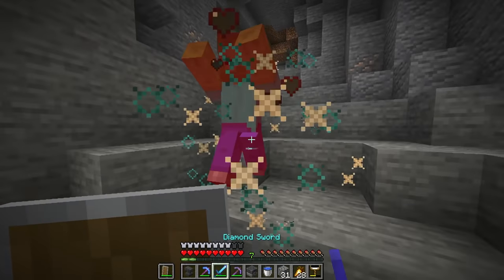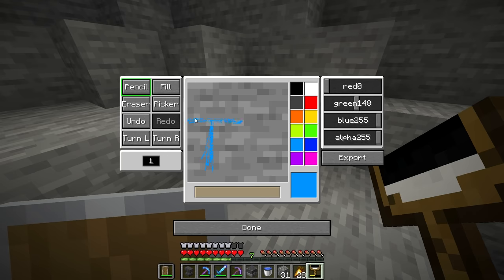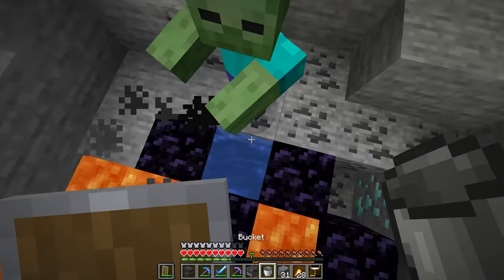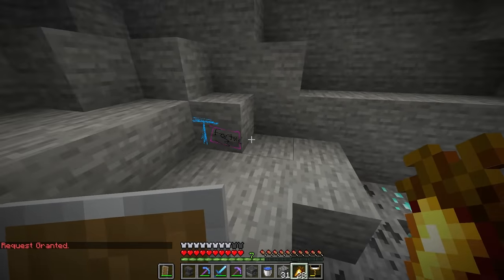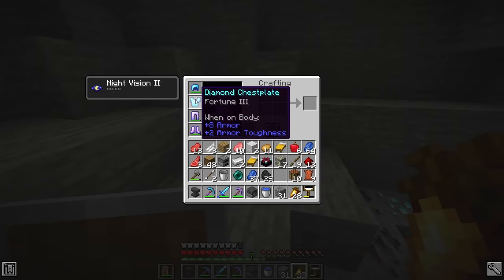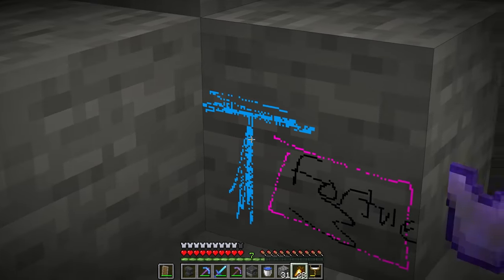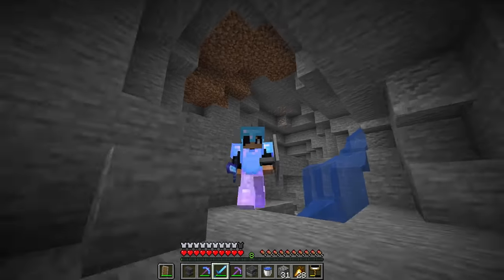A speed run — diamond pickaxe, boom, boom, and okay this is so ugly. Fortune 3. We're going to try it. Oh no, I'm going to be hit by a zombie. Fortune 3 diamond pickaxe in 3, 2, 1. Please process. Processing drawing. Now we just got to wait. Please fortune 3 diamond pickaxe. Request granted. Fortune 3... diamond chest plate. I mean, I'm not complaining because yeah, I guess that kind of does look like a chest plate. We have a fire protection 1, sharpness 3 diamond sword, and a fortune 3 diamond chest plate. If you made it this far in the video, comment down below 'fortune 3 diamond chest plate' because why not?